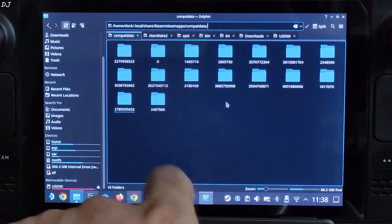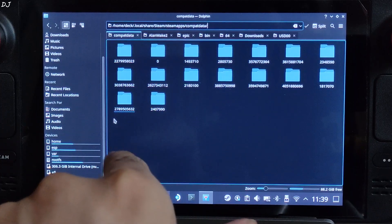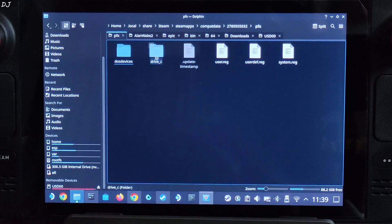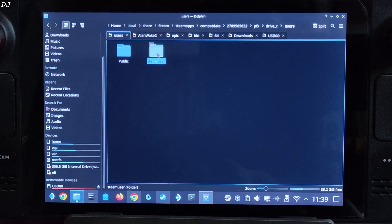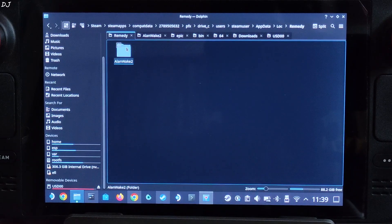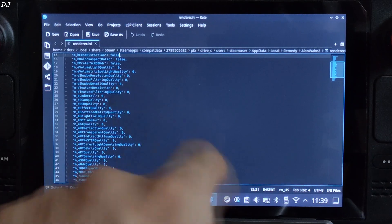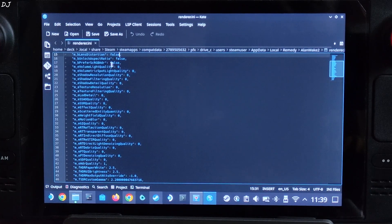The directory path is: Home > Deck > .local > Share > Steam > SteamApps > CompatData. Open the folder corresponding to Epic Games, then open the PFX folder, then Drive C, then Users, then SteamUser, then AppData, then Local, then the Remedy folder, then Alan Wake 2 folder. Open the Render.ini file. Look for BLensDistortion — by default it's set to True. Change it to False. This will fix frame generation related artifacts.